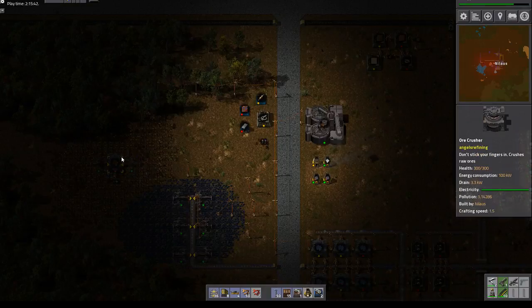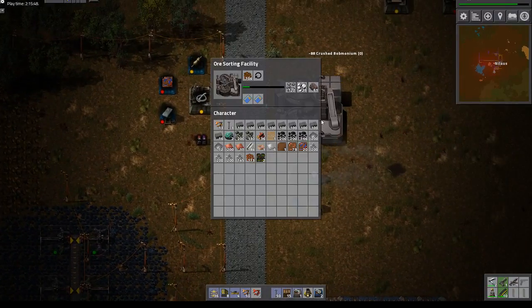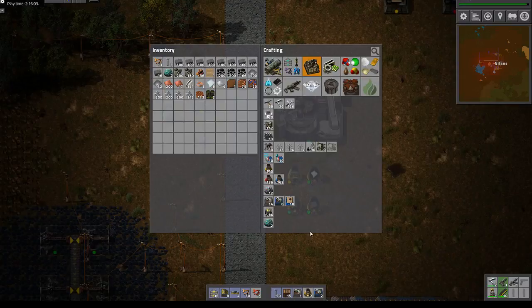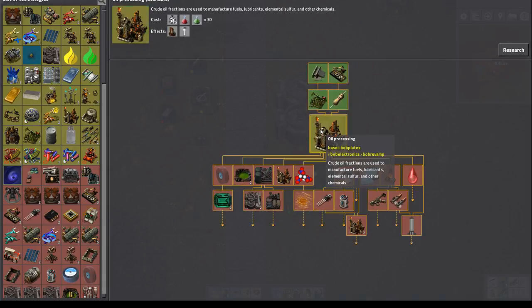At least it's the Bobmonium that I have up here. Crush Bobmonium. So 48 — that's 24 glass, that's 6 greenhouses. I have now 4 greenhouses. I think I need like 10, maybe 12, in order to really feel that I'm getting somewhere. Oil processing — let's just get that, because we know it's critical at some point.